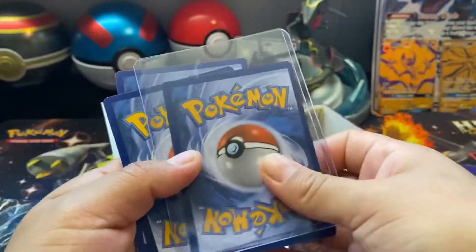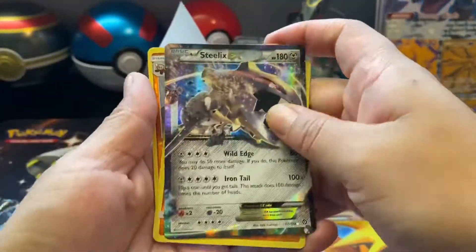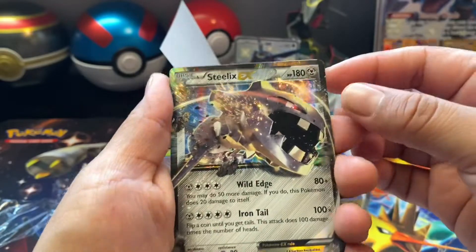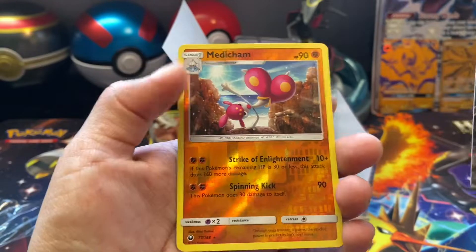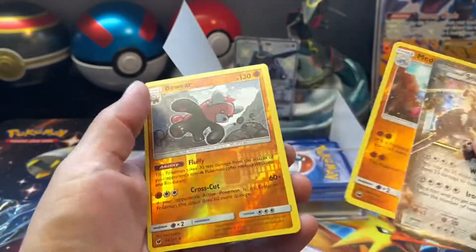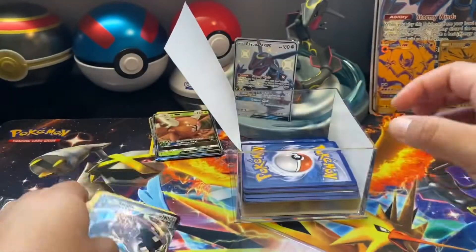Okay, we have something here — what is this? We have a Steelix EX and Medicham holo reverse, and a Be World holo. What else?